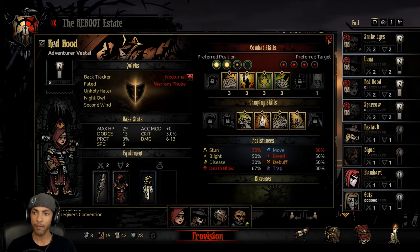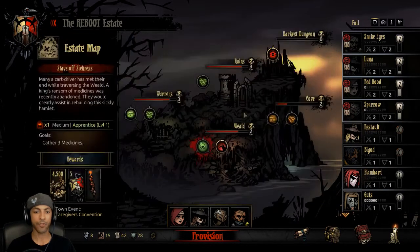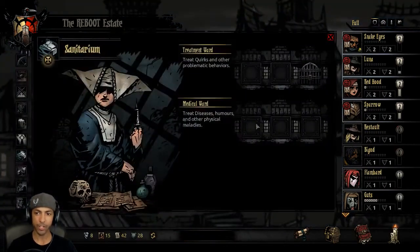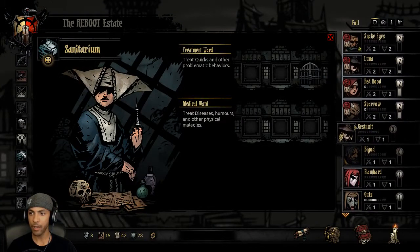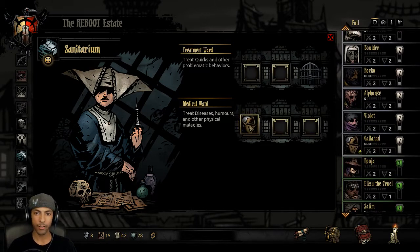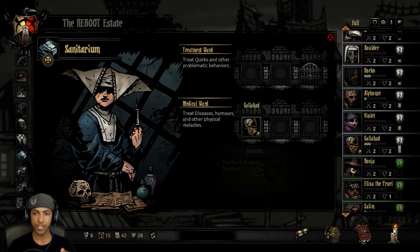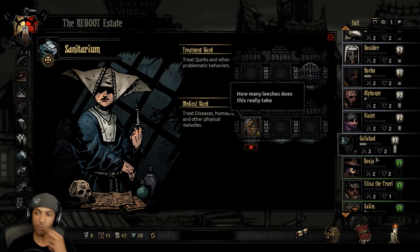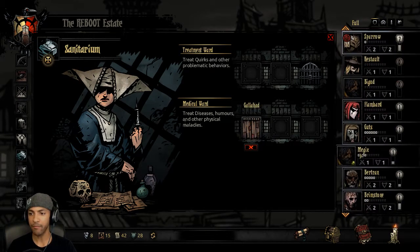That's it for Trinkets. We still want to leave room. Before I forget, the next week is going to be free to treat one illness. So we'll put Galahad in treatment now. We'll pay for one now, and then we'll get the other one cured for free next week when we trigger that event.